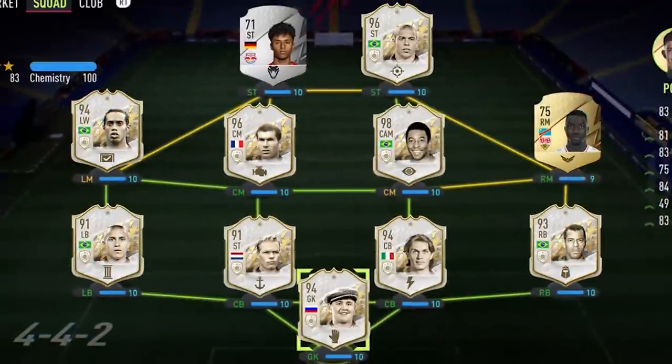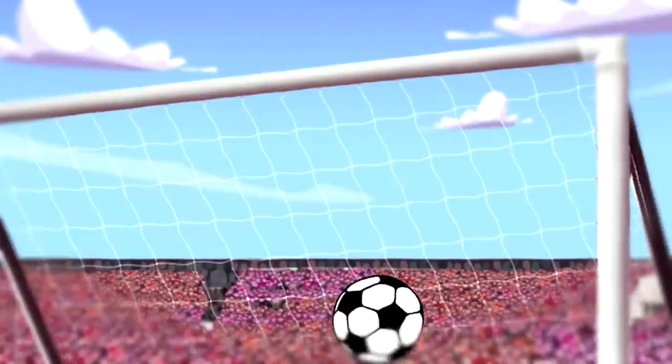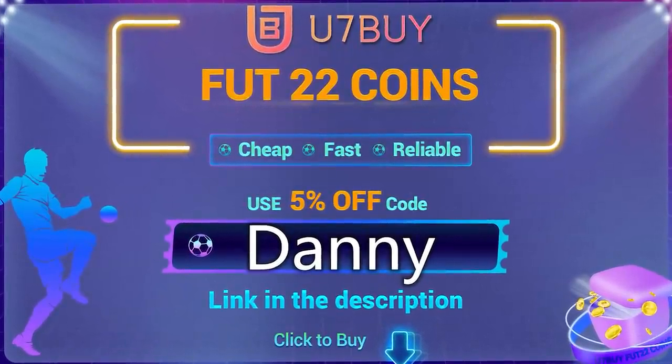Are you tired of coming against teams that are so much better than yours? My eyes are bleached. If so, look no further than the cheapest, most reliable place to buy your FIFA 22 coins — U7Buy. Make sure you use code Danny at the checkout to save yourself even more money.